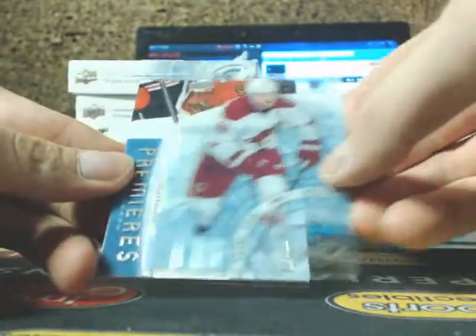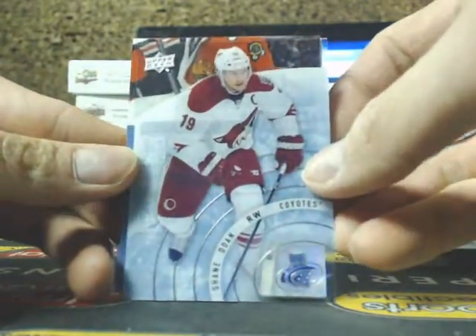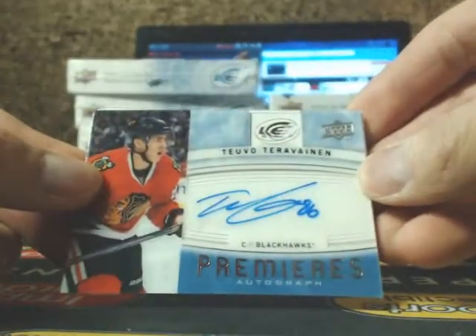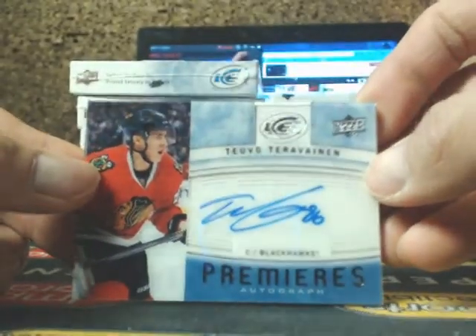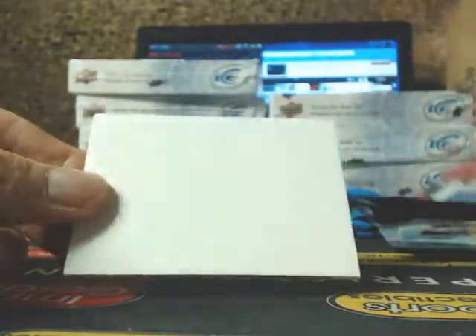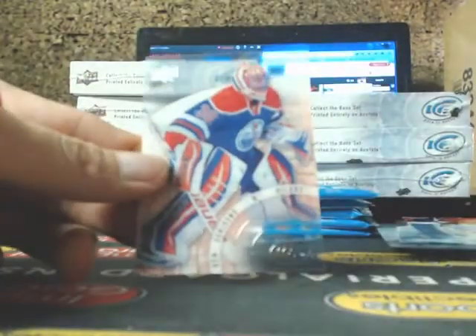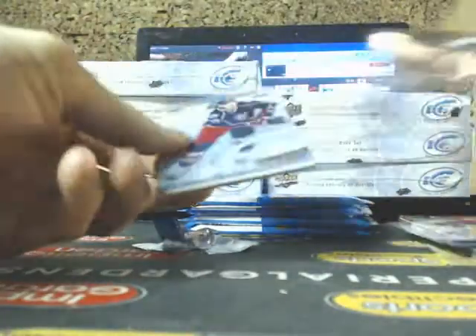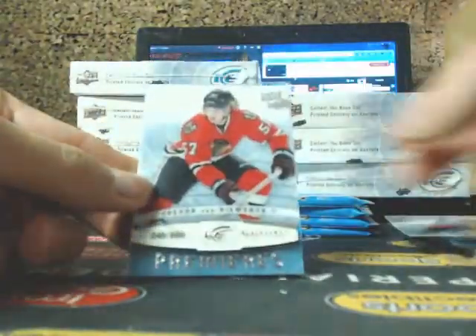We got — I thought it was a patch auto — we got Shane Doan for the Arizona Coyotes. Ice Premieres going out to the Chicago Blackhawks, that's Tara Vein and Tara Vein, and Ben Scrivens. Brian Johansson, Trevor Van Reemstike for the Blackhawks, Jonas Emroth.